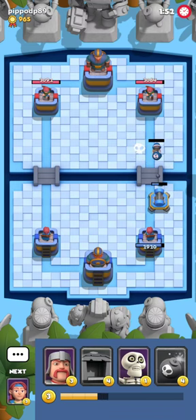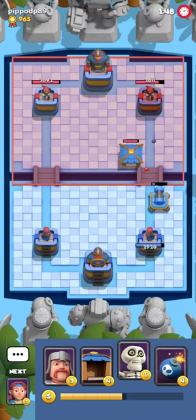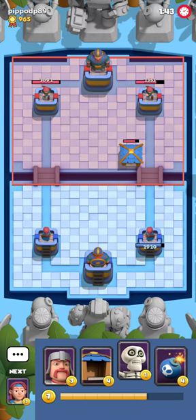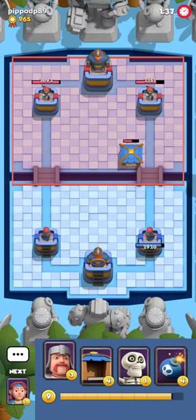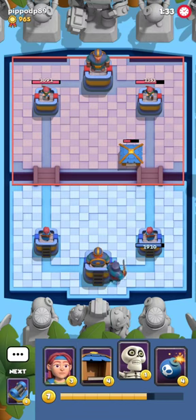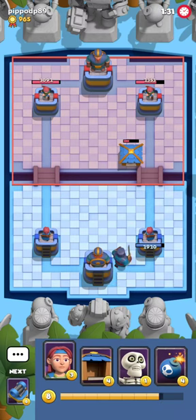I'm gonna play Rolling Steel, get this out of the way, and get a very healthy log. He played a Foam Hut, so he didn't have mana for a Skeleton Hut. That was very fortunate for me because thanks to that I was able to get all this damage, and I'm gonna start with a very healthy advantage this matchup.